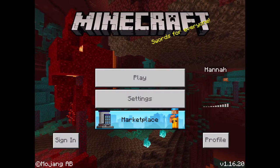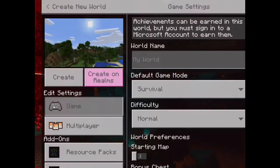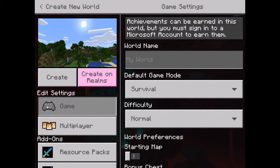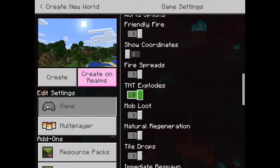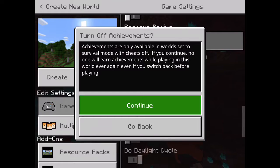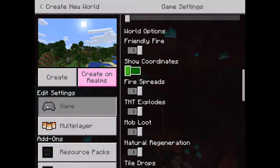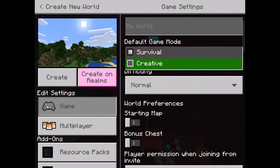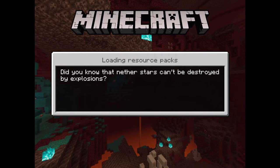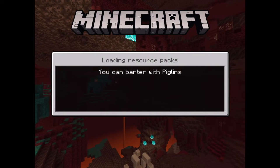I'm just going to go ahead and create a new world. I'm not sure what I want to name it — I probably won't name it. I'm going to turn on Cheats so I can teleport. I'm not sure if this has already been discovered or not, but I have to turn on Creative so I don't die, because this is very glitchy.